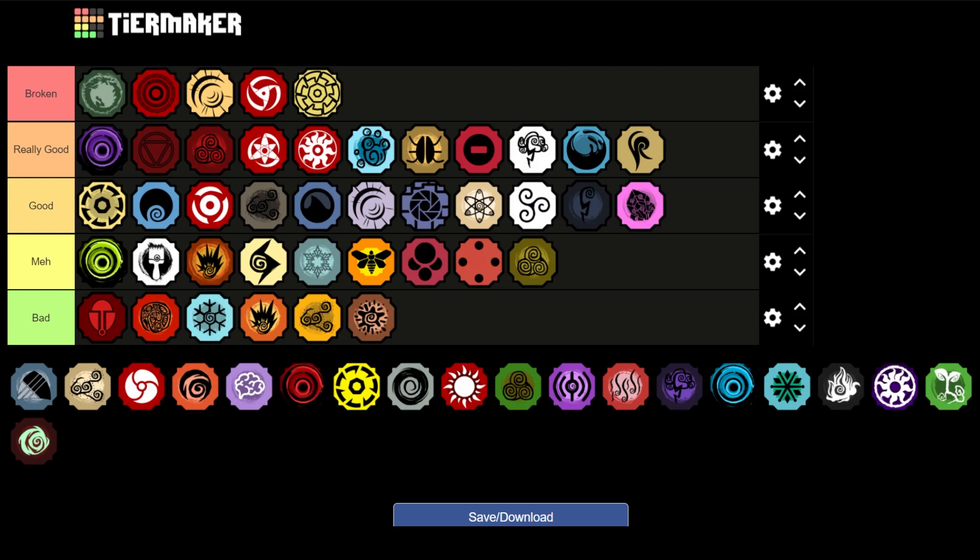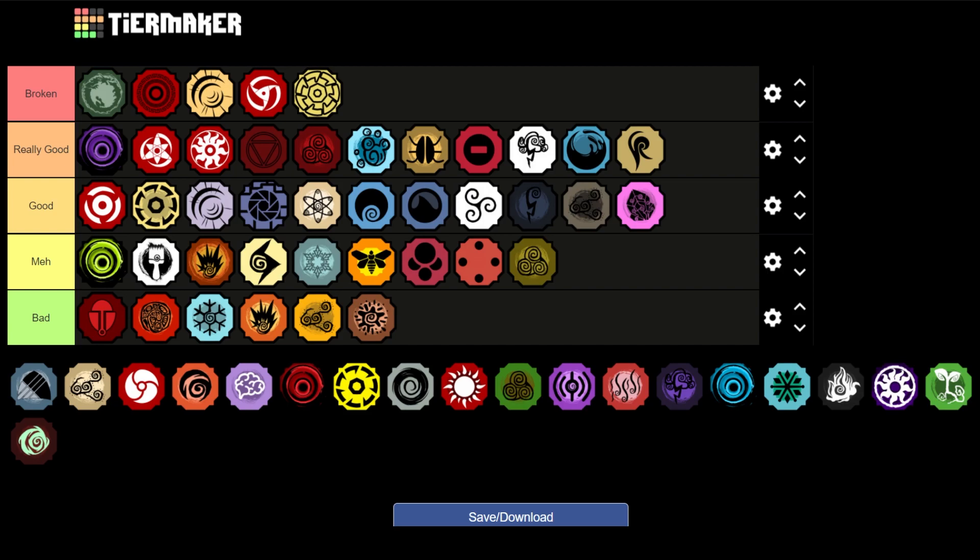Looking at the tier list now, I'm going to move some things around because some things got a little misplaced based on how many bloodlines are here. I've reordered them — I reordered the Akumas and some of the Good tier ones.